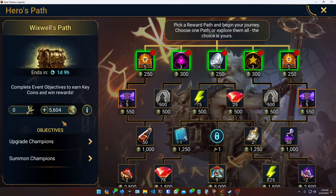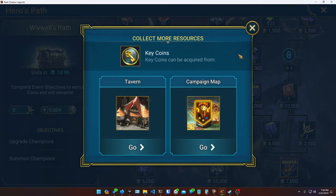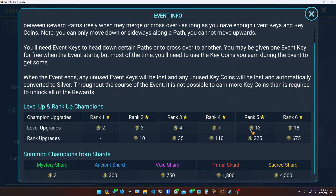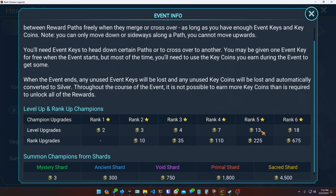For context, I'm looking at doing the Wixspell Path event to get the Wixspell Soul. One of the ways you can make progress is by leveling up champions — you get points for it. For this event, leveling up a rank 2 champion gives you 3 points per level, while leveling up a 5-star champion gives you 13 points per level. So leveling up lower-ranked champions gives you far fewer event points.